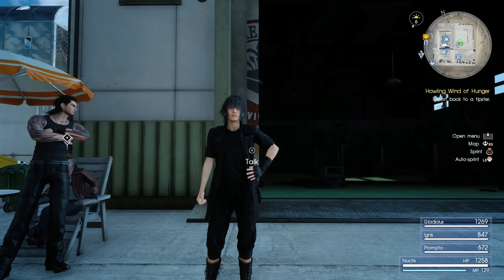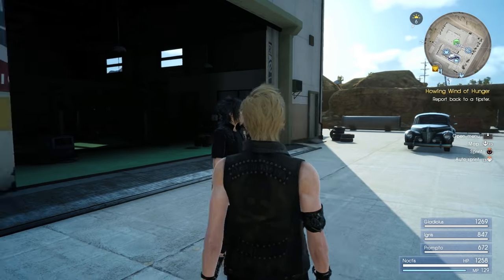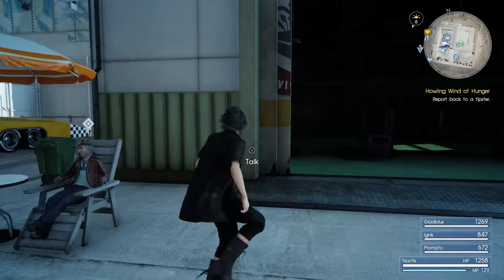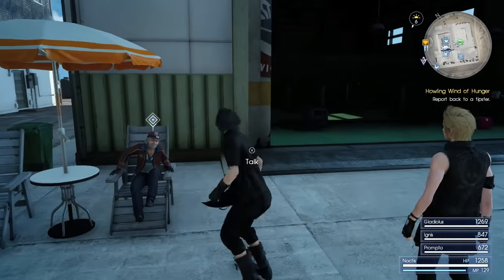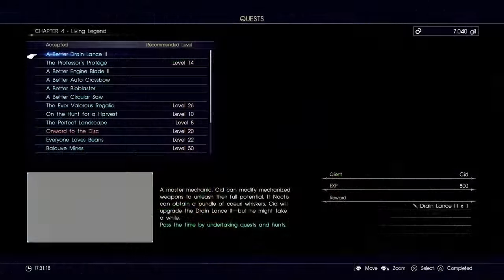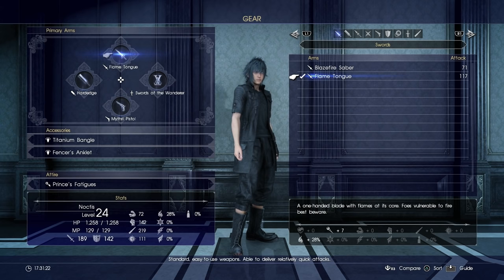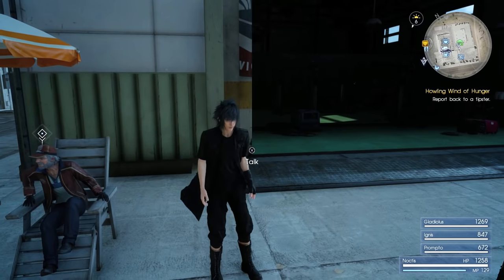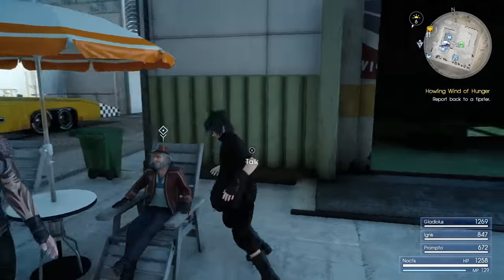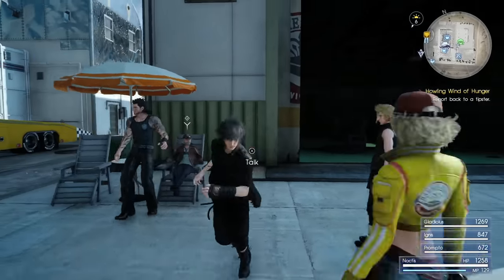What is up guys, it is CJcheeseDJ here and today I'll be showing you how to get Noctis's ultimate weapon in Final Fantasy 15. I don't actually have it on me at the moment because it's with Cindy's grandfather Sid. His engine blade, which is a regular sword currently above the blaze fire saver, is upgradable like the machinery you can obtain. All you have to do is take it to Cid with the right parts and he'll upgrade it to the next stage for you.